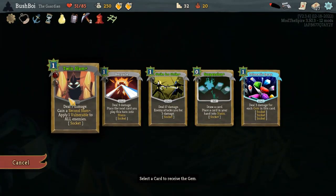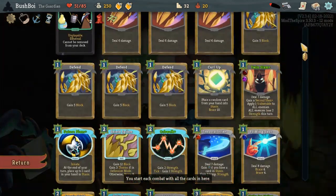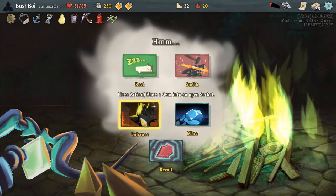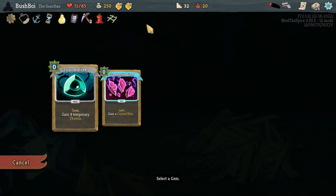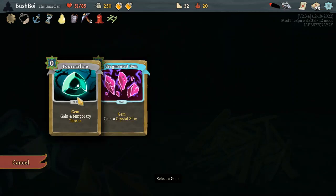Alright, Amethyst going in Twin Slam like I said. I really like putting Amethyst in Twin Slam because by itself it's only two block unless you have a multi-hit. So putting it in Twin Slam makes it way, way better against multi-hits where it's already good, and in the times where it's bad it still blocks for four. Brings up its worst times and makes it better at what it's already doing.